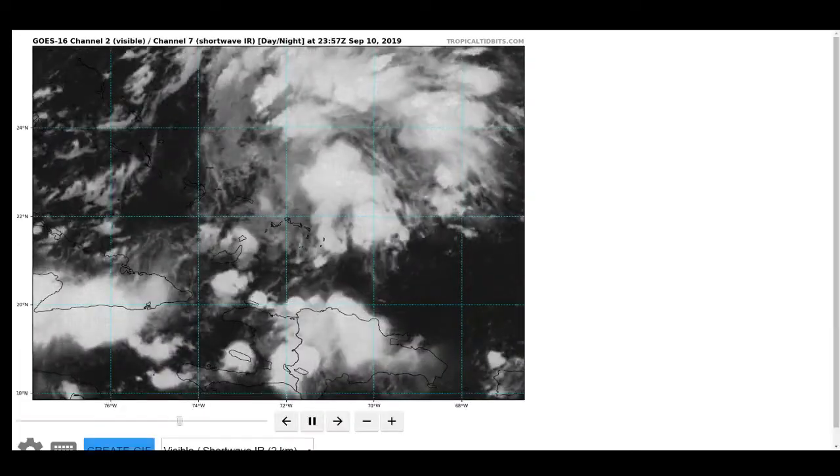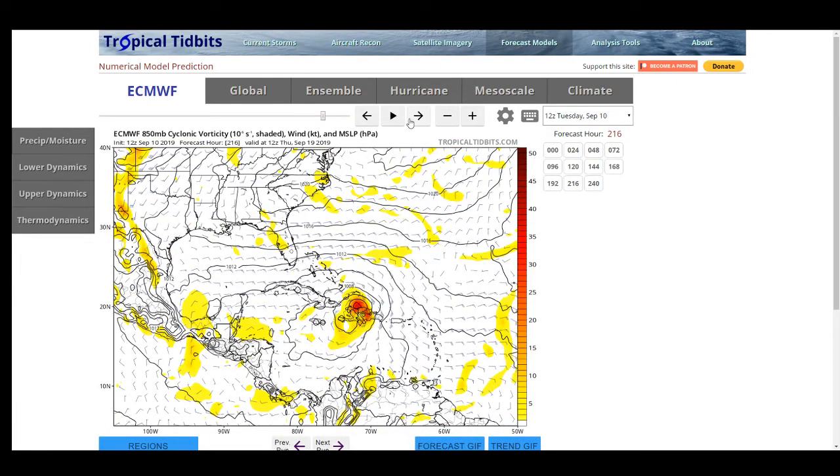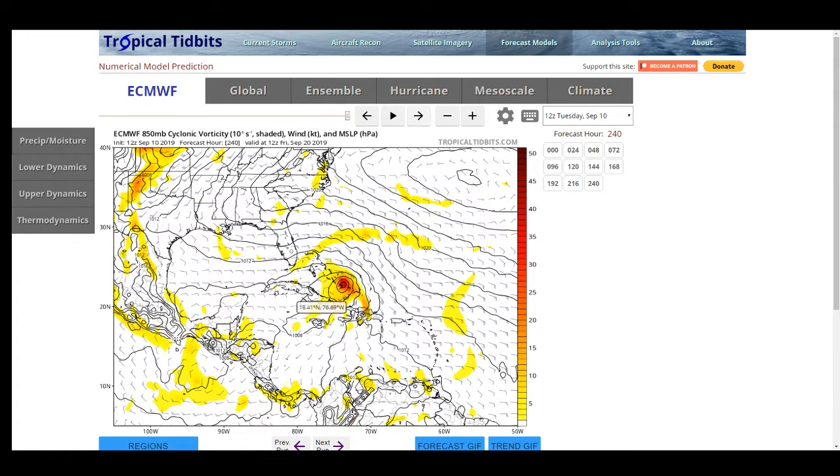With that, I'm going to end the video. The Euro shows this thing impacting Hispaniola at 174 hours out, and it's actually a little slower, which I think is interesting. I'm going to call it a night and get back to studying.